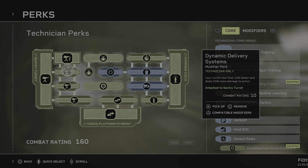Dynamic Delivery System: your turret now fires 10% faster and deals 25% more damage to armor. Very, very good. And we will combo these with a couple other things to make it even better.